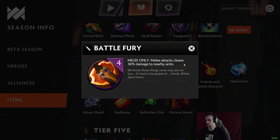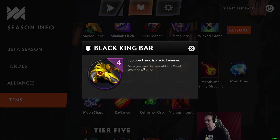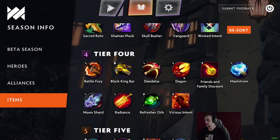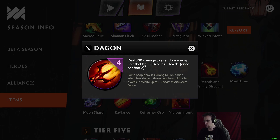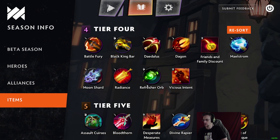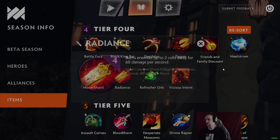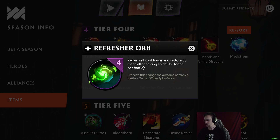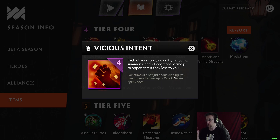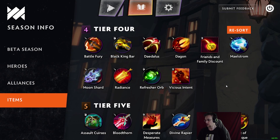Tier 4 items: Battle Fury — melee attacks have 30% cleave damage to nearby units. Black King Bar: equipped hero is permanently magic immune — really good. Daedalus: 80 attack damage, 30% chance to crit. Dagon: deal 800 damage to a random enemy unit with 50% or less health once per battle — basically a finisher. Maelstrom is a Maelstrom. Moon Shard is a Moon Shard. Radiance burns enemy units up to two cells away for 60 damage per second. Refresher Orb restores 50 mana after casting and refreshes cooldowns. Vicious Intent: each of your surviving units steals one additional damage from opponents if they lose to you.